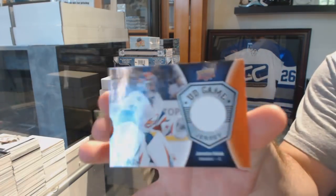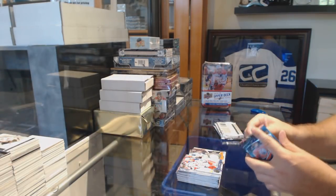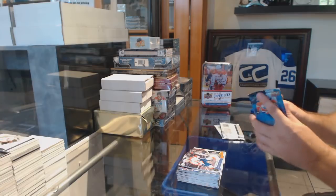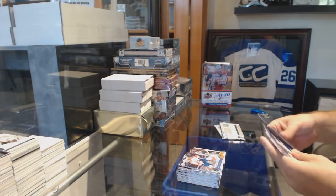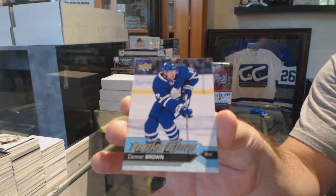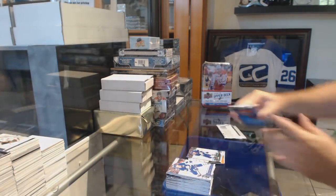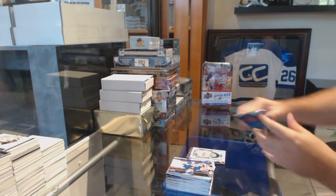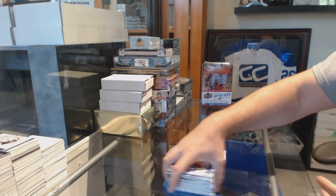Game jersey for the Islanders — Yaroslav Lok — yeah, count it for both breaks, the exact same. Anything that we ship out essentially. We've got a Young Guns for the Maple Leafs, Connor Brown. Martin Jones Portraits for the San Jose Sharks and a Henrik Sedin Portraits for the Vancouver Canucks.